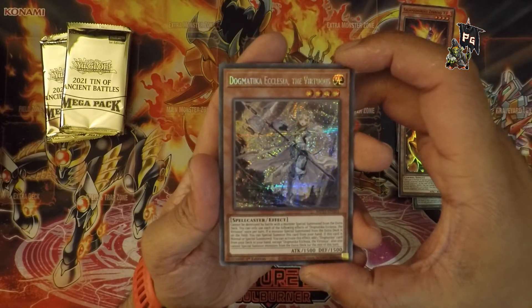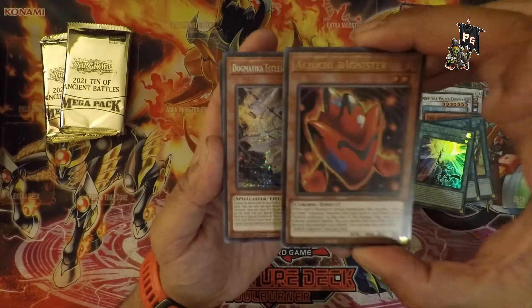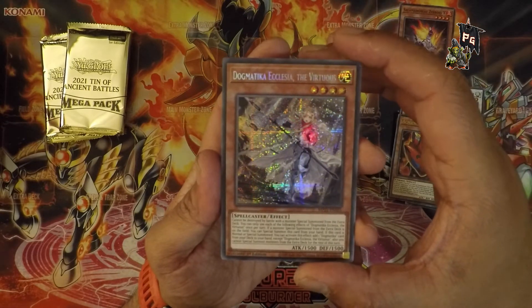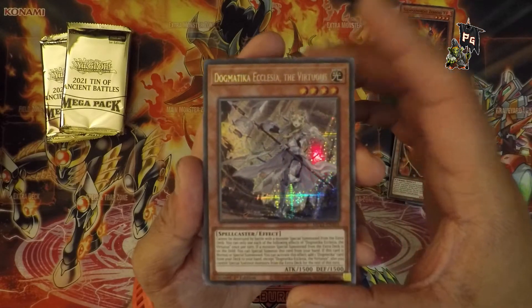Dogmatika Ecclesia the Virtuous — oh, that's some nice art. Hold on — that looks different, it's like a plain shiny thing, and then this one's got lines on it. That's pretty nice, I like that. I think I've seen a card like this before anyway.